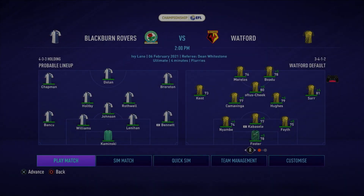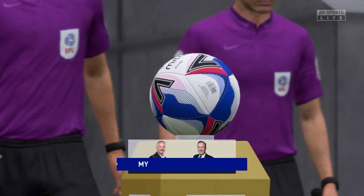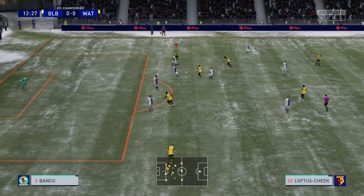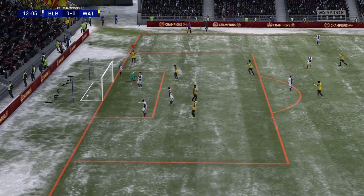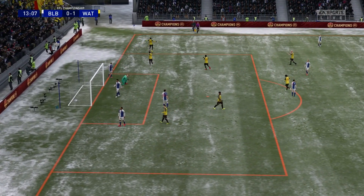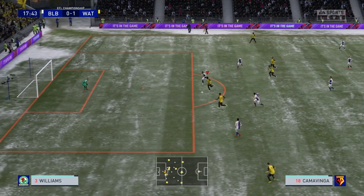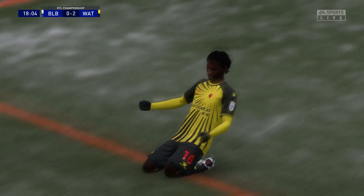We've resorted to a 3-4-2 at the back with Niambé falling to centre backs and Ruben Loftus-Cheek coming in behind Morelos and Boadu - a little bit harsh on Jao Pedro. We kicked off at Vicarage Road against a mid-table Blackburn team and it didn't take us long to get on the scoresheet. Ruben Loftus-Cheek thriving in his new role got us underway within 13 minutes - a lovely finish into the far corner after being released down the right-hand side. Then it was two, with Morelos teeing up Camavinga for only his second goal in a Watford shirt.